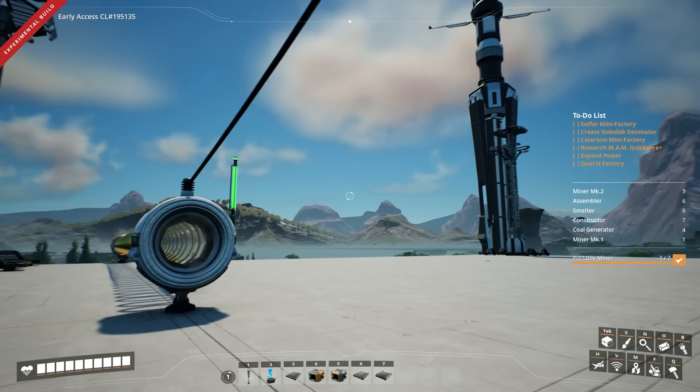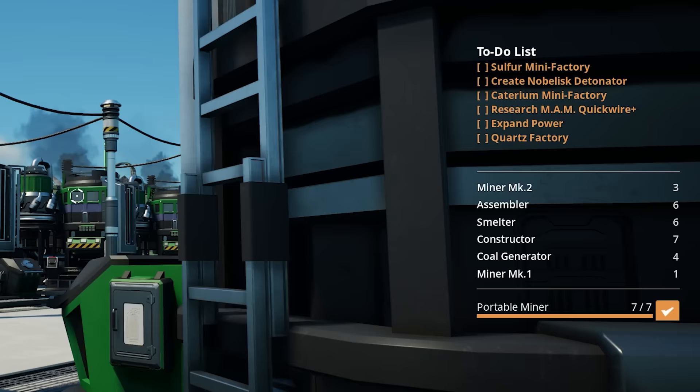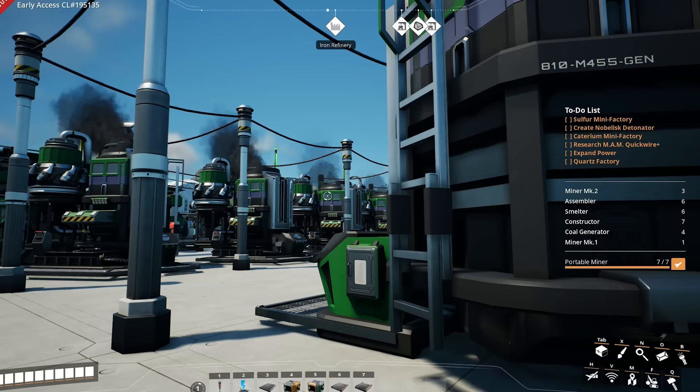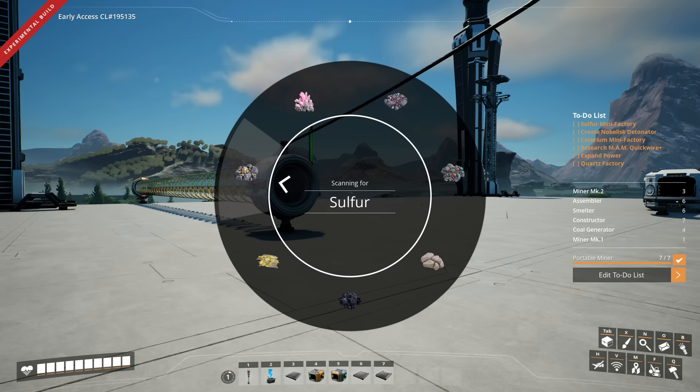On the right side of the screen I've got the to-do list laid out. We're going to have a sulfur mini factory, get a nobelisk detonator that allows us to blow open those boulders we've seen dotted around the place. That's going to allow us to research caterium and build a mini factory for it to get quick wire. Then we can get loads of different things in the MAM, including smart splitters. All of this is going to require us to expand our power, and then we can build a quartz factory. So it's caterium ore, sulfur and quartz - that's what we're focusing on before we get to the next project phase.